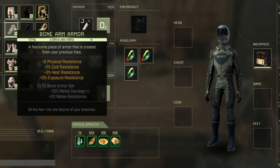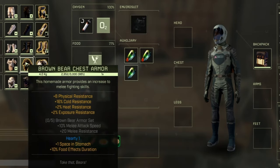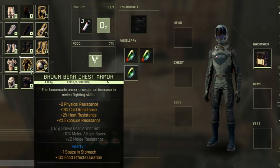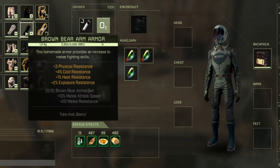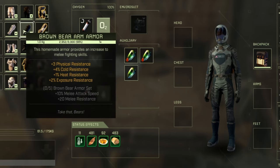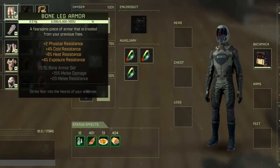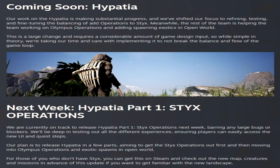Between all three sets, bone armor is the weaker set for sure versus the brown bear. Heat resistance is actually a little better with the bone armor than with the brown bear, while cold resistance is better with the brown bear than with the bone armor. But it's really not a bad armor set that you can basically get just by killing a few animals.